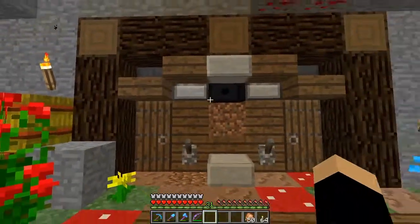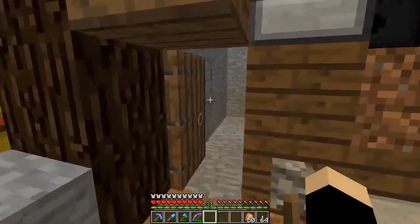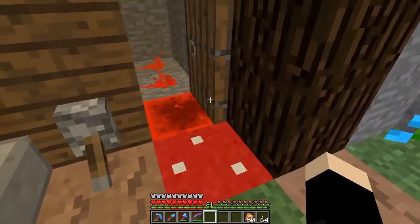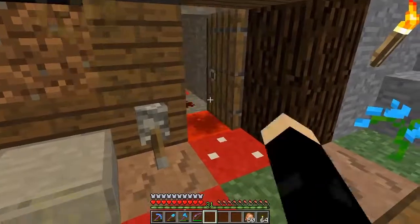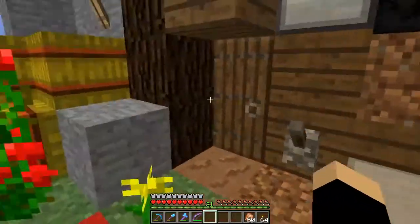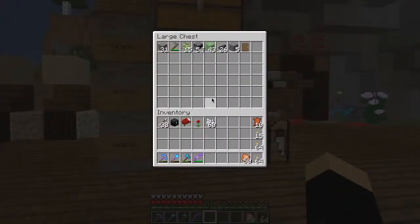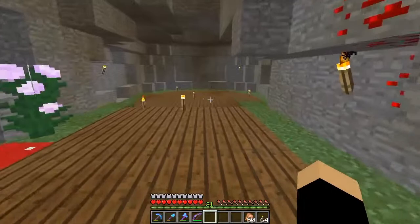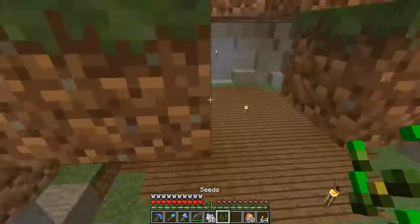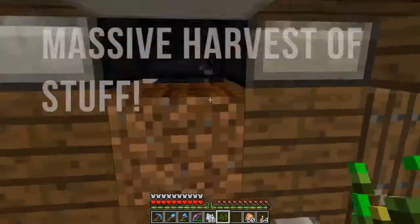So yeah, it does work. When I use this lever it opens the door. This one doesn't because it has a redstone block, and that was going to annoy me so I fixed that with the redstone block. That is a really annoying noise. The moment I need some seeds, I don't have them. So a single seed, and I shall grow a massive harvest of stuff.